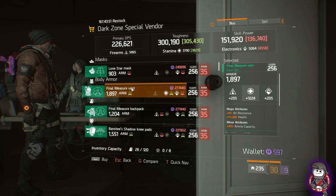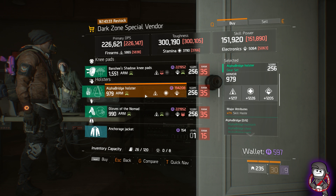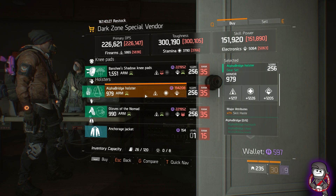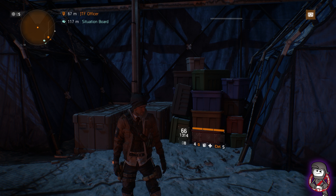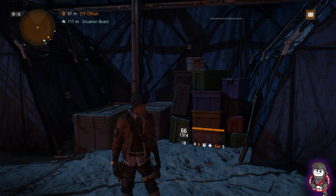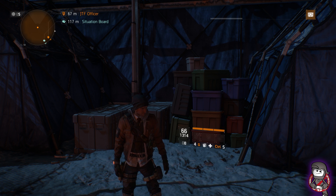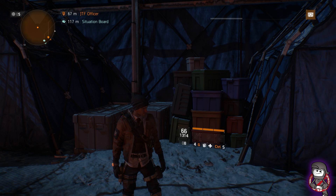In DZ6, you have an Alpha Bridge Holster and a Final Measure Vest — those are two pretty decent pieces of gear in the DZ6 safe house, which I'm showing you now. In DZ5: Extended Mag, Flash Hider, Vertical Grip, and Hollow Sight — nothing special. DZ4 safe house: Stamina Mod, Signature Ability Resource Gain, and a Performance Mod with Sticky Bomb Damage — nothing special there.